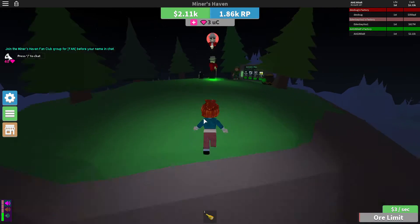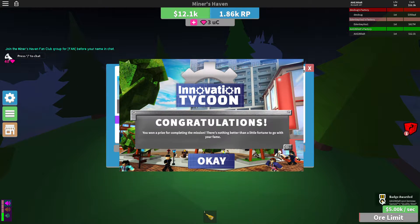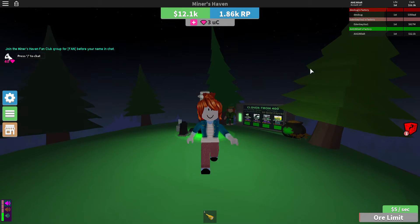Then you just want to click on him again. And boom — we completed it! Now we have the hat. 'You won a prize for completing the mission. There's nothing better than a little fortune to go with your fame.' Yeah, that's all — it's pretty easy!